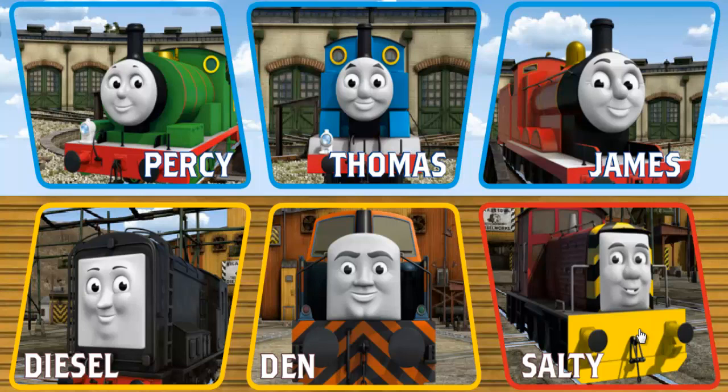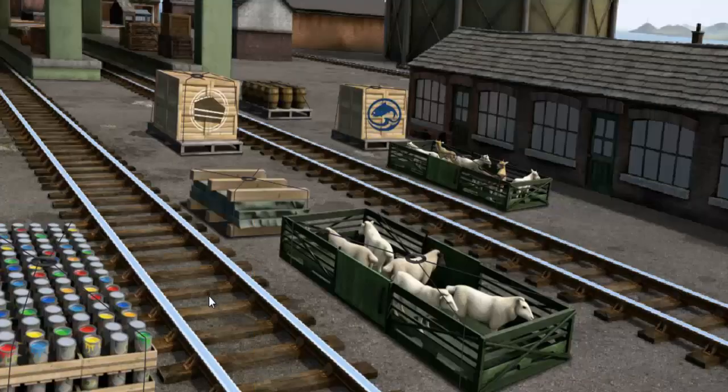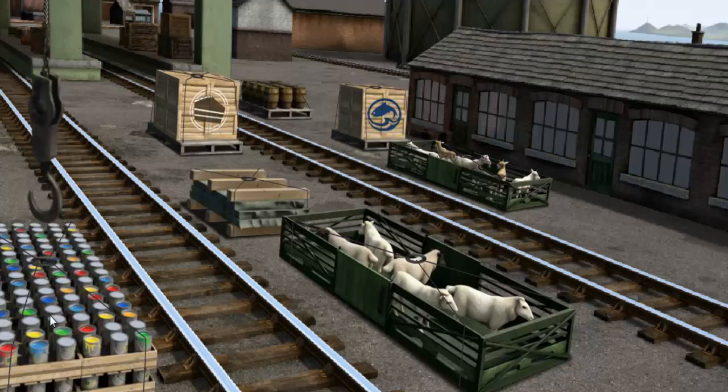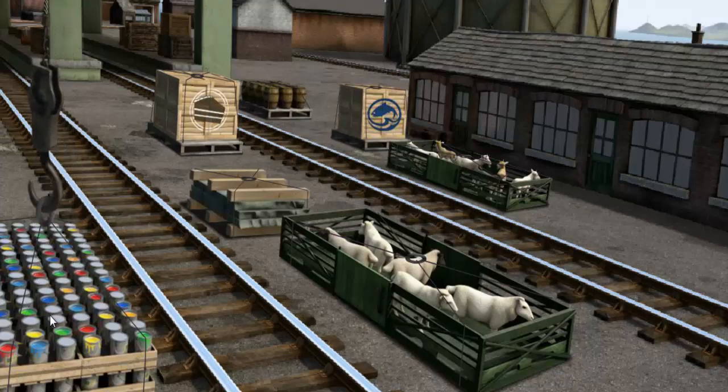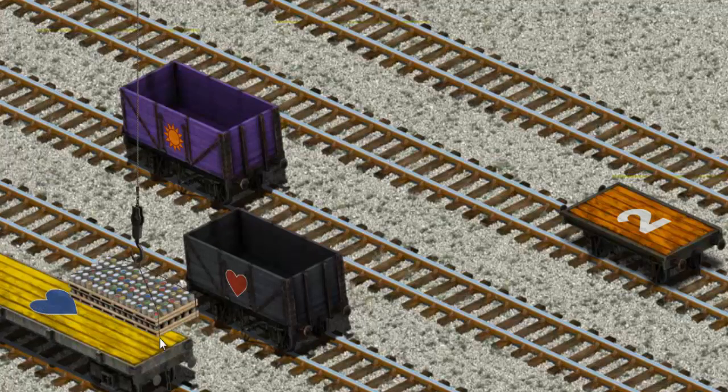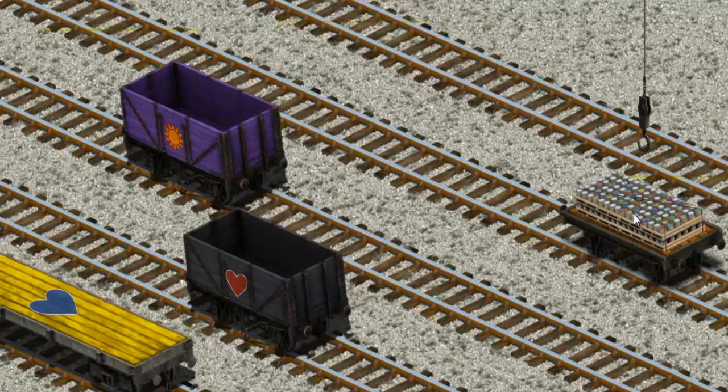It's a busy day at Brendam Docks. Thomas and his friends have many deliveries to make. Choose who will make the next delivery. Diesel must deliver the cans of paint to the diesel works. Show Cranky where the cans of paint are. There you go. Let's lift and load. Now the cargo must be loaded. Show Cranky where the orange flatbed with a white number two. You found it!